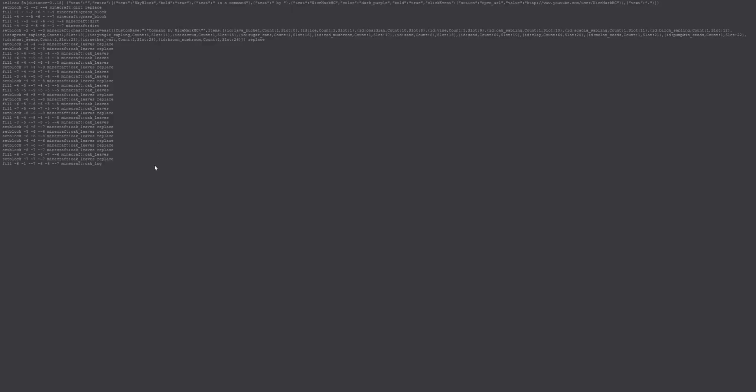Let's do something interesting — I have my list of commands to generate Skyblock. To generate your own one-command creation like Skyblock, you need a list of commands that creates the island. I have a command that generates an oak pillar, commands for leaves as part of the tree, a chest command, and a tellraw command to generate a link to my YouTube channel. I'll copy all of that.